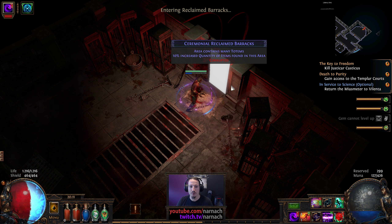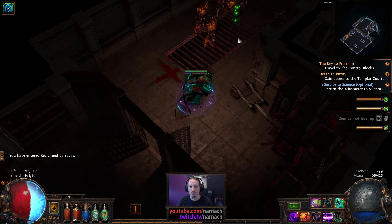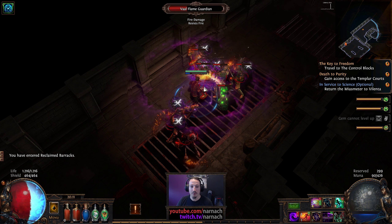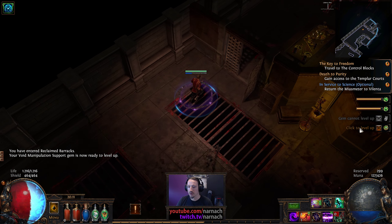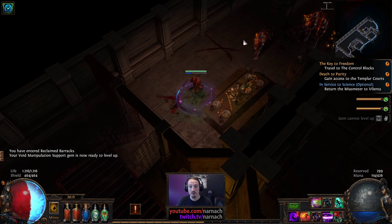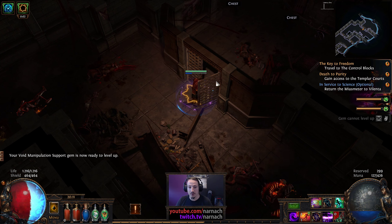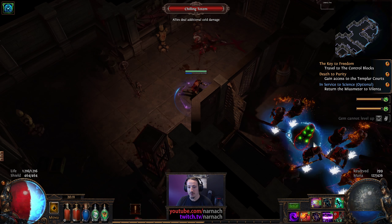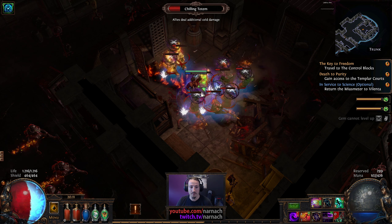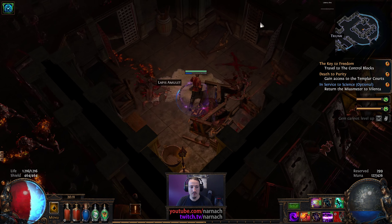Area contains many totems — we still need to get ourselves a Vile Lightning Trap for boss fights. That's gonna be glorious. Sometimes you have this thing where you're reading things, you're saying things, but they're simply not registering.